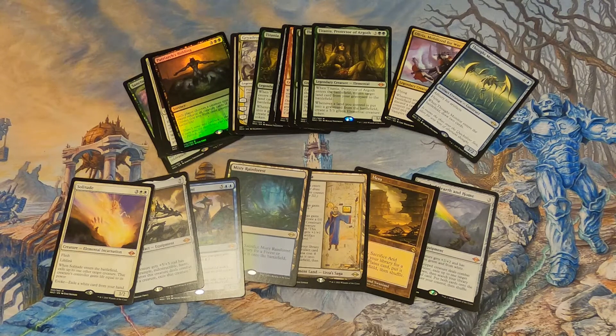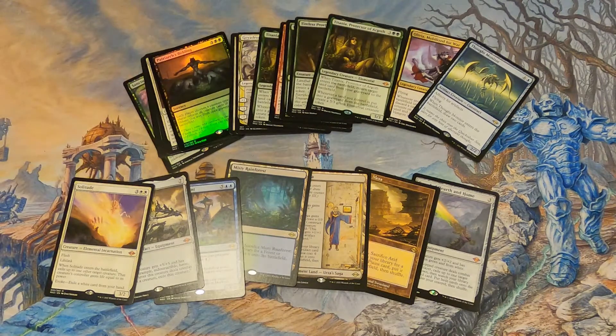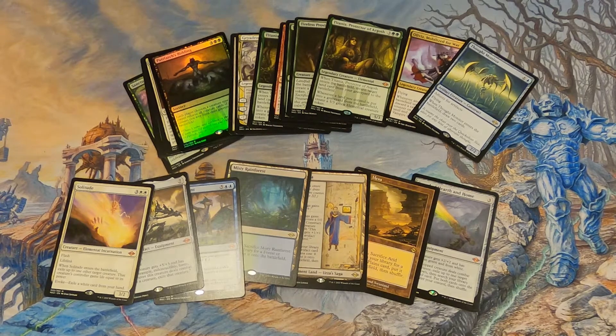The market value for this box is $240 — less than a draft booster by $10 to $20, interesting. The actual value came out to $313 just adding up the hits, rares, and mythics. It was a little unfortunate that Titania was our double-tap mythic since there are so many better mythics in this set.